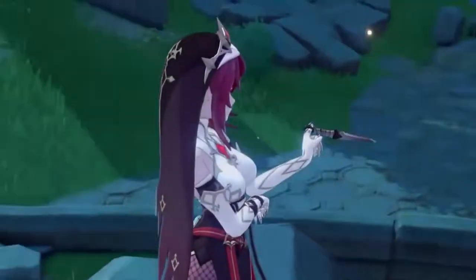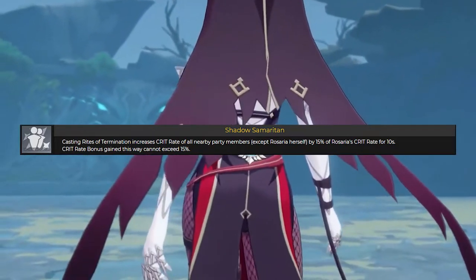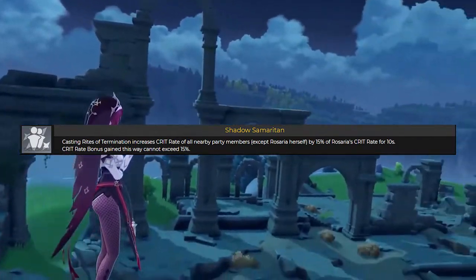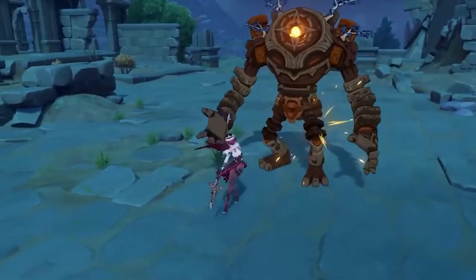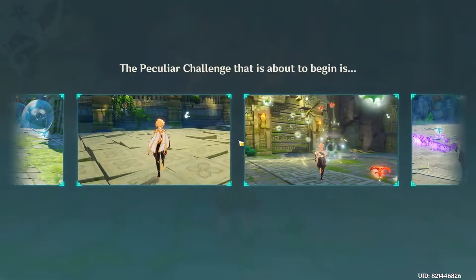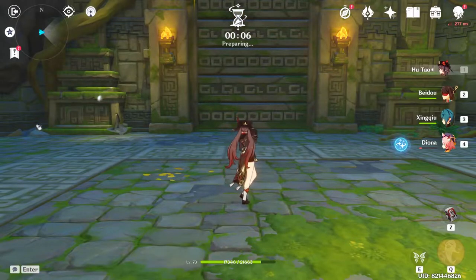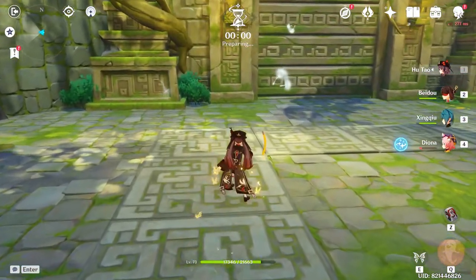The next talent is Shadow Samaritan. After Rosaria uses her ult, all party members except her will receive 50% of her crit rate for 10 seconds, based on Rosaria's total crit rate at that moment. This talent enables her to be played as a sub DPS or even as a support. What you can do to benefit from both talents is hit an enemy from behind to gain the 12% crit rate from Regina Probationum, then use her ult to buff the other party members, and switch to another DPS to gain the crit rate she provided.